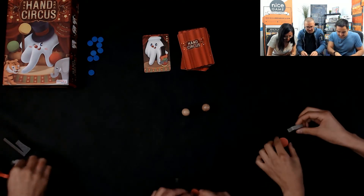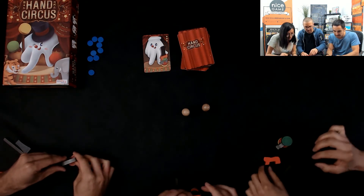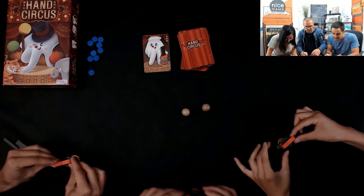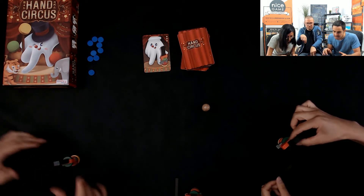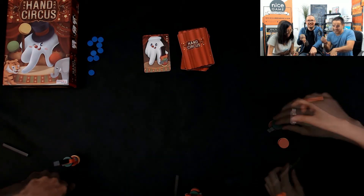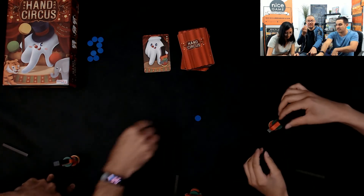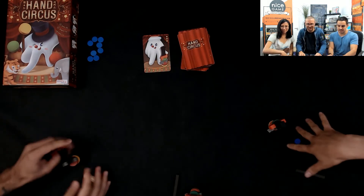They try again — counting out four elements, struggling with the configuration. Lolly ends up being the last one, as her pilot piece wasn't ready. She gets no audience — she was booed off the stage. That's Hand Circus for you — very fun.